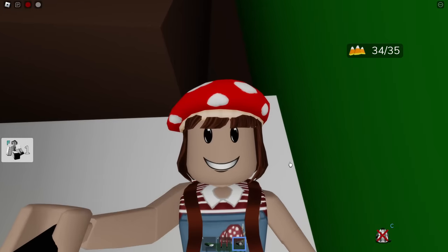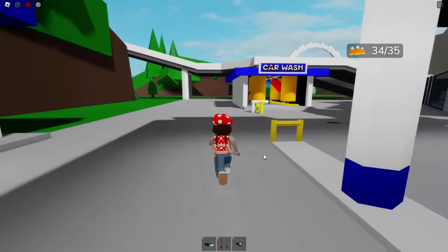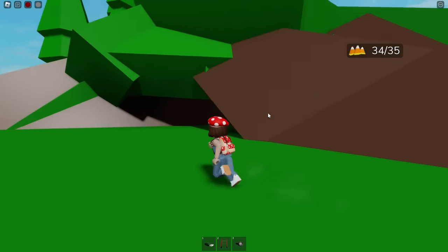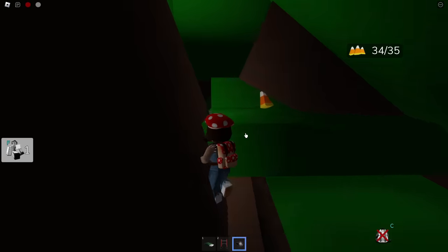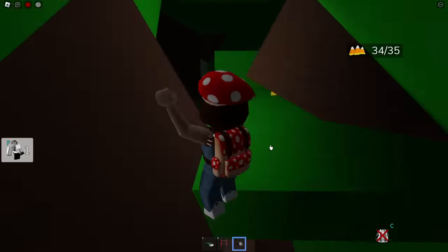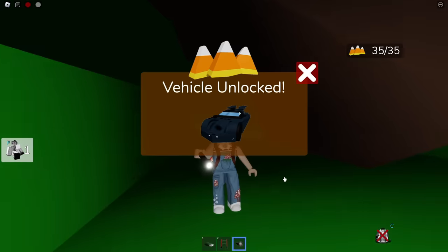We're on to the very last one. Back at the gas station, now go straight. You see this mountain right here? I'm going to go to the left of it. Once I enter it, I can look up — there's a little area right there I can jump into. We're so close to reaching the end — let's go grab it! Yummy, yummy, yummy in my tummy! We hit 35 candy corns!